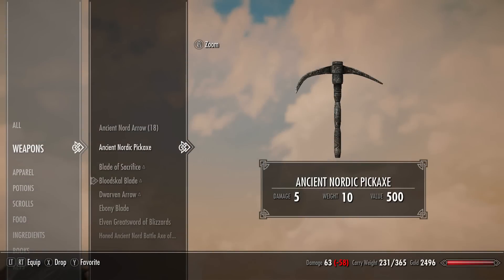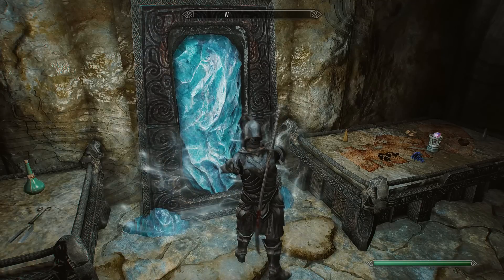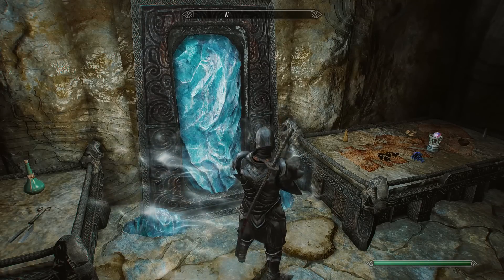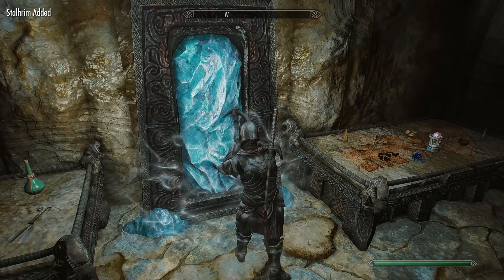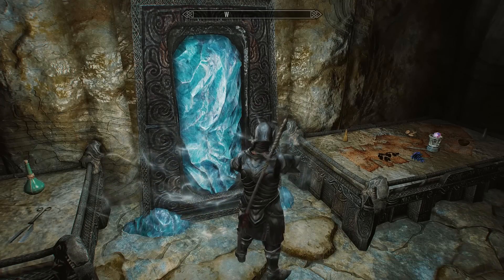It's kind of like a god mode shout. Then we'll be getting the ancient Nordic pickaxe — this is the only pickaxe in the game that will let you mine a very rare material called Stalhrim, and I'll be showing you where you can find some Stalhrim as well.